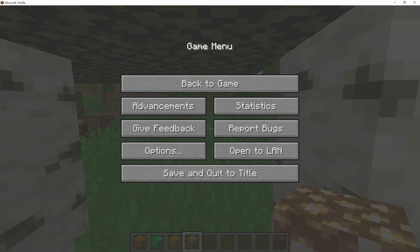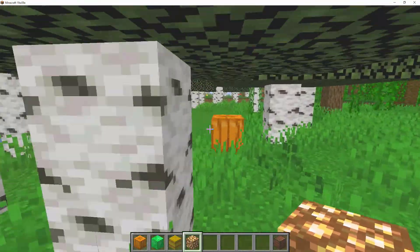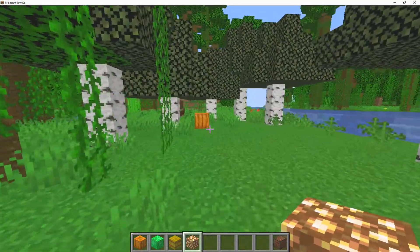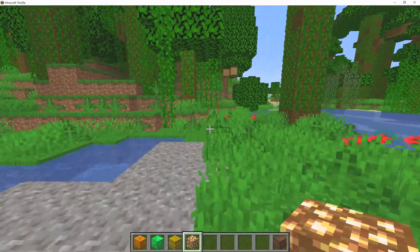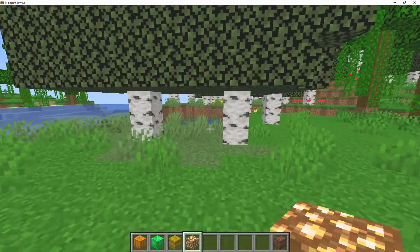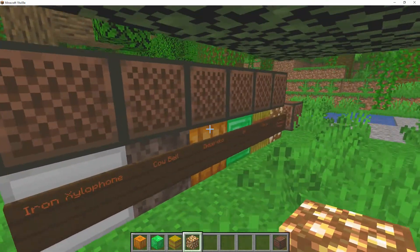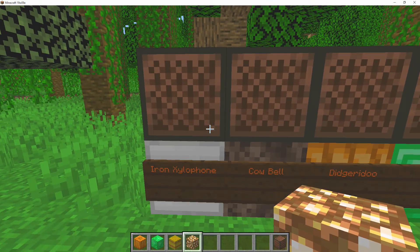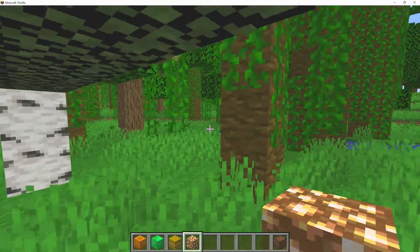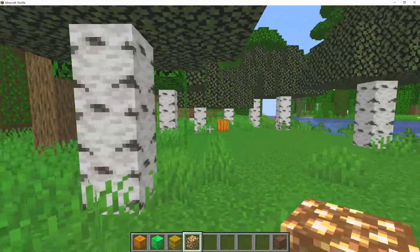And there you go — that's pretty much it for the brand new changes within the 19w09a snapshot. It was a very small, calm one. We are getting towards the end of 1.14, but we still have a few extra features coming like the new villager trading, new villager AIs, and the new fletching table and smithing table. Once those features come in, I have a feeling we probably won't see many more features for this update. Let me know in the comments what you think of this snapshot and the brand new sounds — I cannot wait to see what music people make with them. If you enjoyed this video, leave a like and subscribe. Hope you have a logical day — bye!